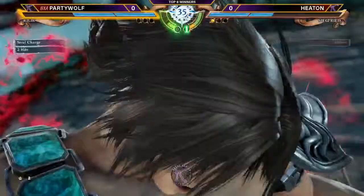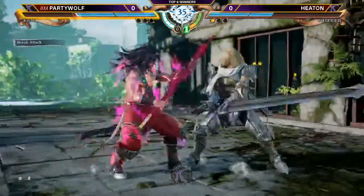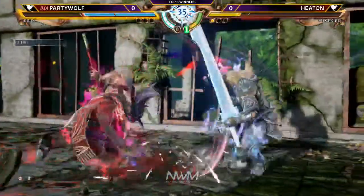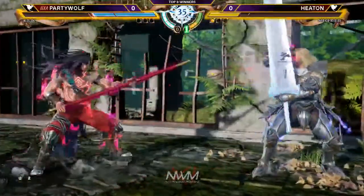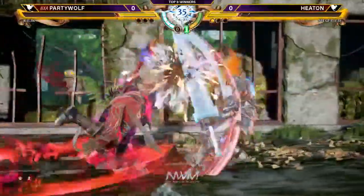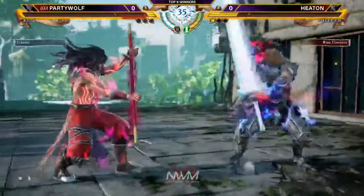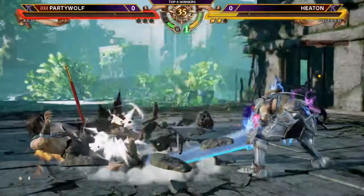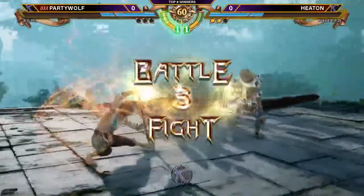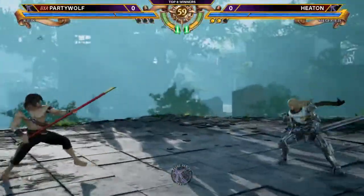Heaton's doing a good job, especially with how crazy the aggression was and the shenanigans he was pulling against Omega's Taki. He seems to be playing fairly well here, just holding block, waiting to see what he does, and then reacting to it. That's 6-6-B — that stuff hurts. Flapjack is going to get stuffed by Party Wolf. They're both sitting at half their stamina bars. He thought he would just go for 6-B, but he confirmed the 6-B and interrupted his I-12 critical edge, which would have killed Heaton.